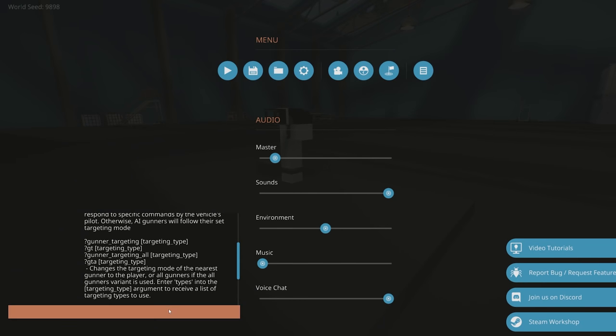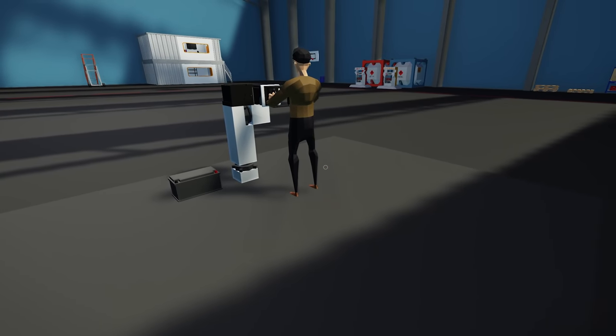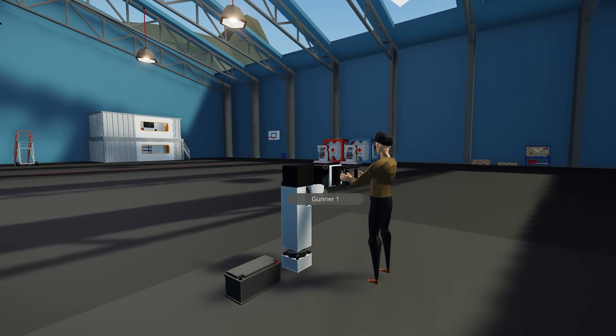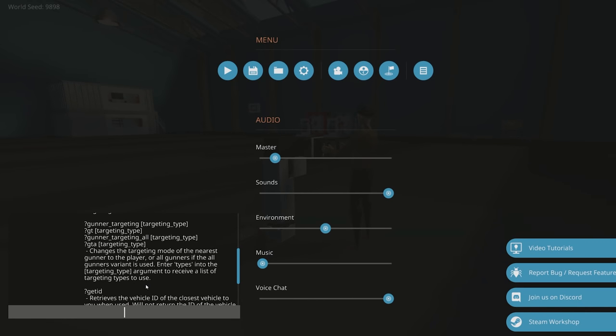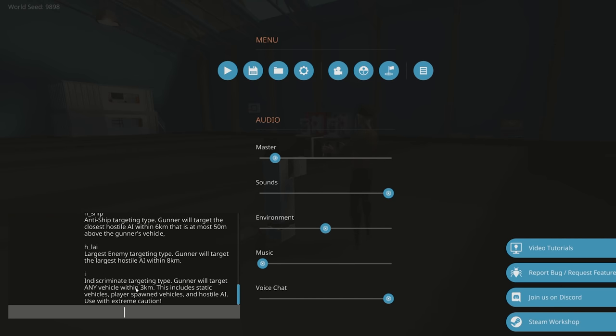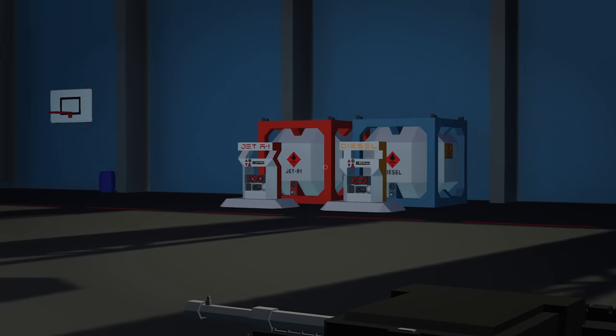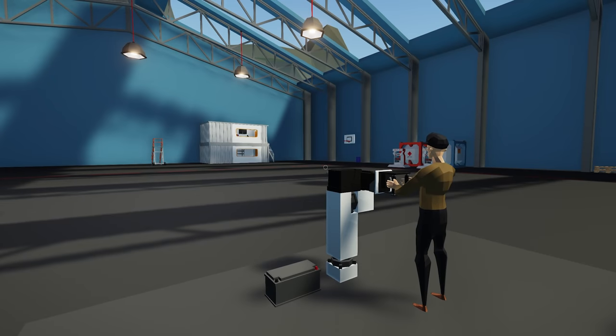You can specifically tell them to target different things. By default, once hired and placed in a seat, they will target any hostile AI within around three or four kilometers. You can change the mode to target only AA, ships only, large vehicles, or just anything. Access those options with '?gt' or '?gta' then 'types'. I'm going to tell this gunner to target anything by using 'gt i' for the closest target.